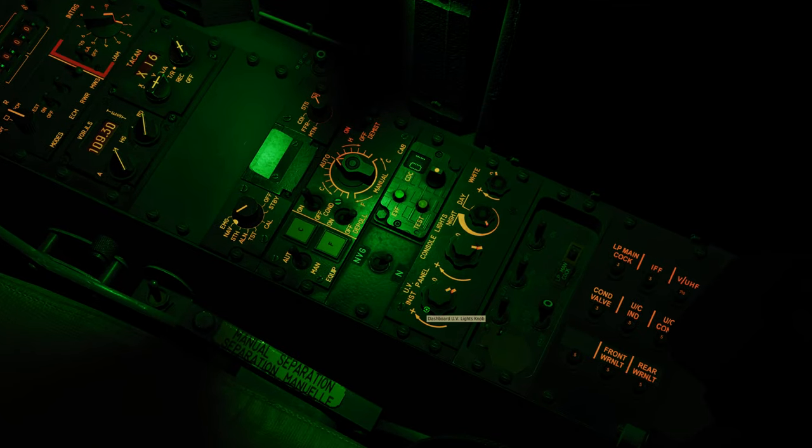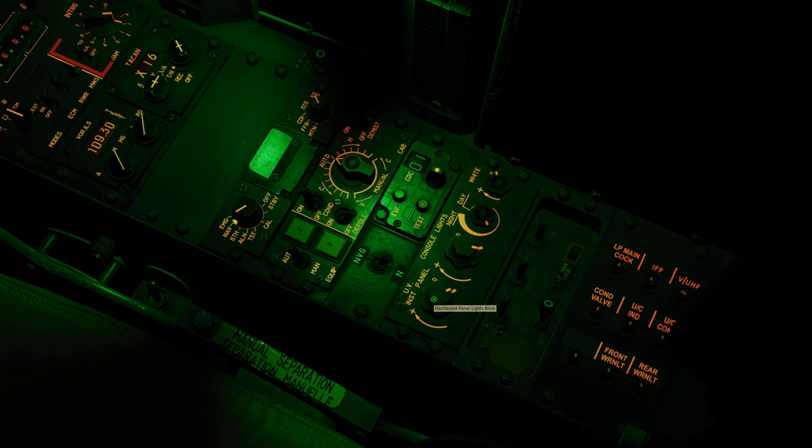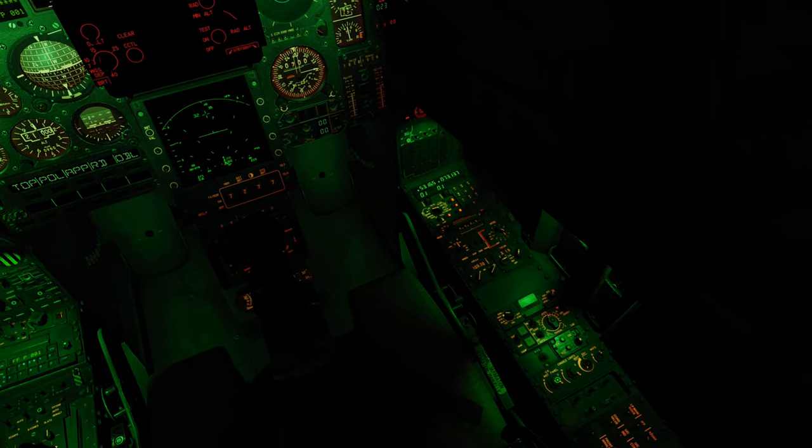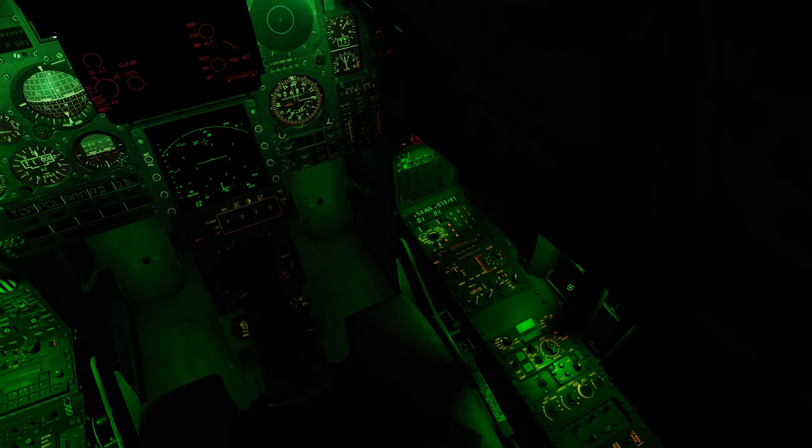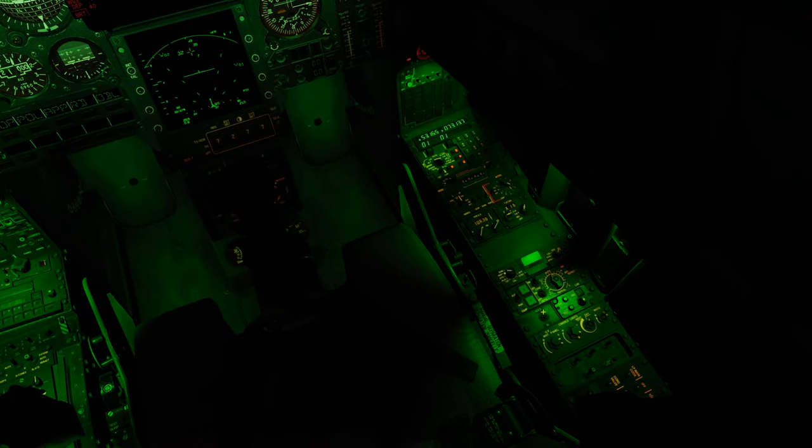This panel controls your interior lighting. The first dial does the instrument panel, the second dial does your console lights, the third controls your caution and advisory lights including the caution panel and PCA lighting, and the last dial does your floodlights on the instrument panel — it goes from green to white. You've also got an NVG filter switch: if you have your nods down and flip the switch, all the lettering turns off. On each dial, the bottom turret controls the floodlight and the top turret controls the panels.